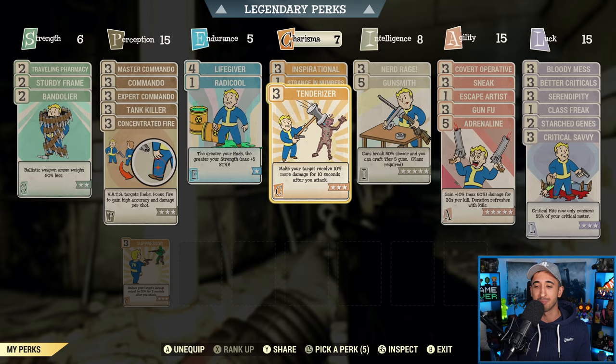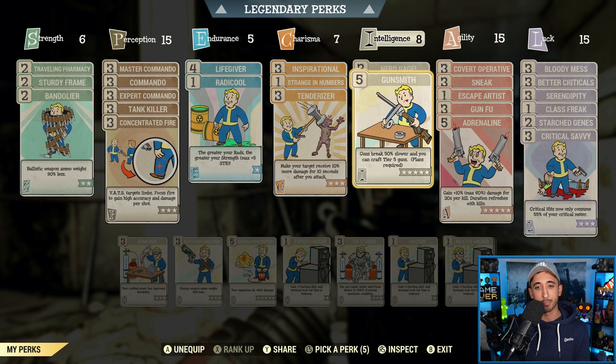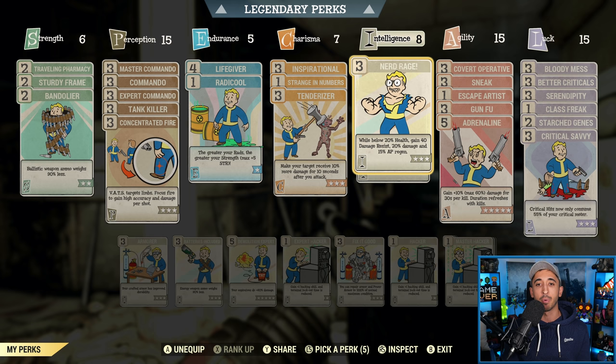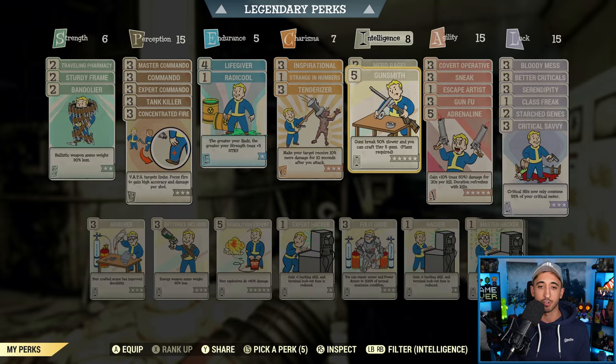Nerd Rage is fundamental for a bloodied build. When you're below 20% health, you gain 40 damage resist, 20% damage, and 15% AP regen. The damage boost and AP regen for VATS is really why you want Nerd Rage — it's fundamental, so definitely have it. Gunsmith is technically optional, but I think it's fairly important because it ensures your guns break 50% slower. When you're using a Fixer or Handmade as your main weapon and constantly shooting, you're going to be repairing that gun a lot. Also, improving your Intelligence to get Gunsmith also improves your XP gains. I would recommend both Nerd Rage and Gunsmith, but technically you could just go with Nerd Rage.